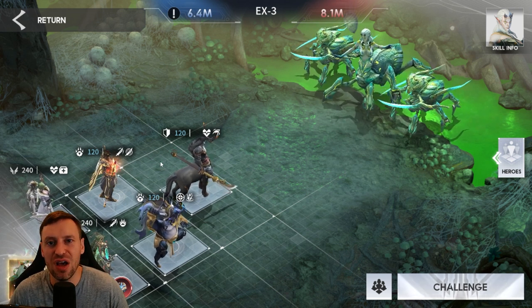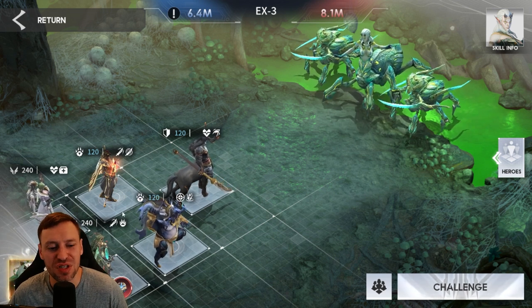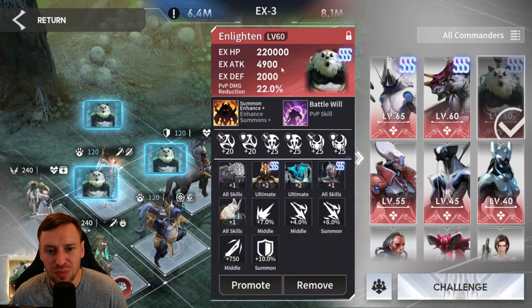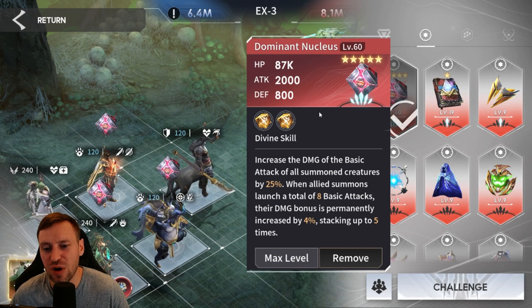If you've still got an early game account and you're still working on your summoners, you may not have five summoners yet, so this way you can run a different team comp. We've got the Kung Fu Panda as our commander.